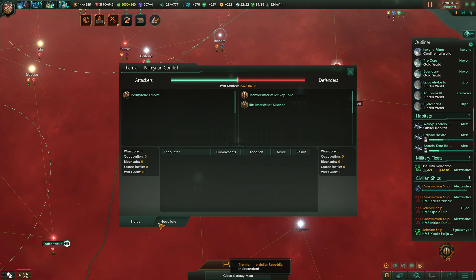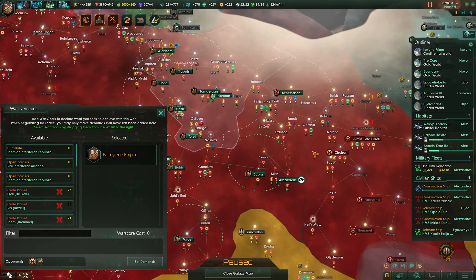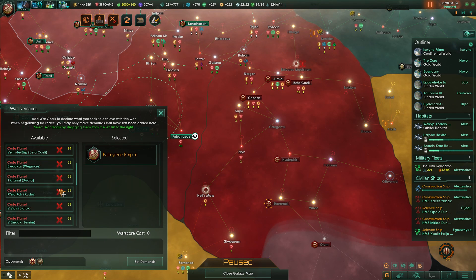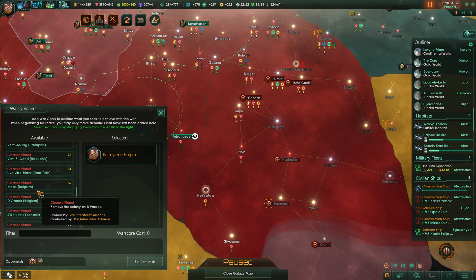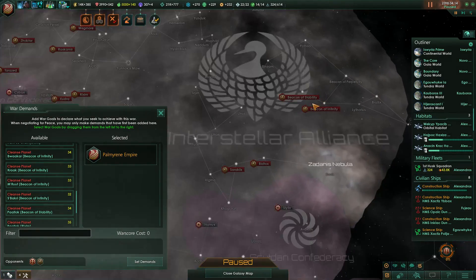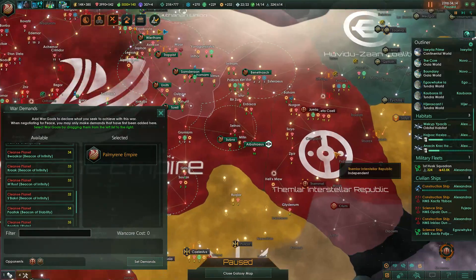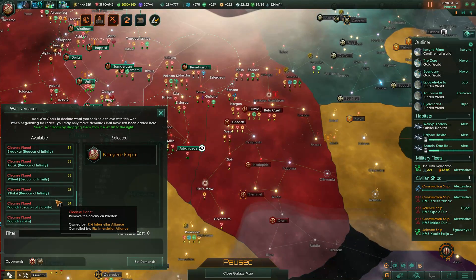Thelmar Interstellar Republic — you bastards are going to burn for that. Pro tip: nobody's ever successfully attacked me before. I don't know why you would ever think to do that. Let's go down to cleanse. The Beacon of Infinity — son of a bitch, yeah, these guys have taken over the beacons. The Rixi Interstellar Alliance might just be able to beat them out — they might actually be able to beat me. Of course, they'd have to get pretty far across the galaxy, so I don't know how well that will work for them.